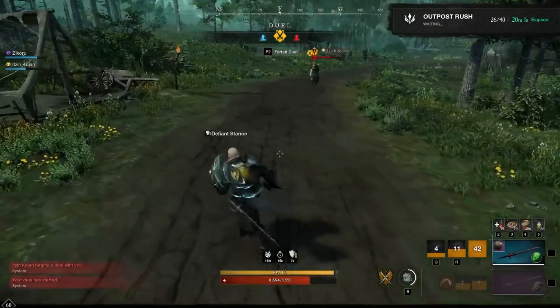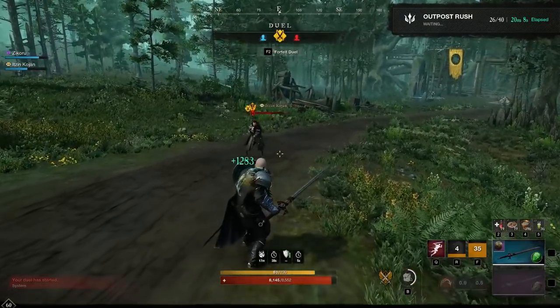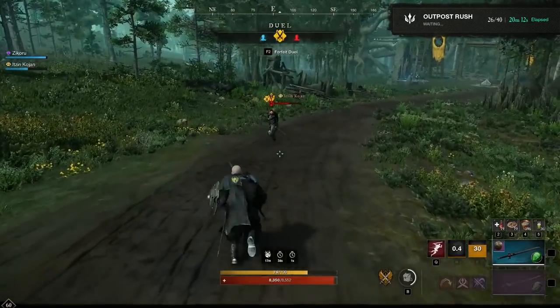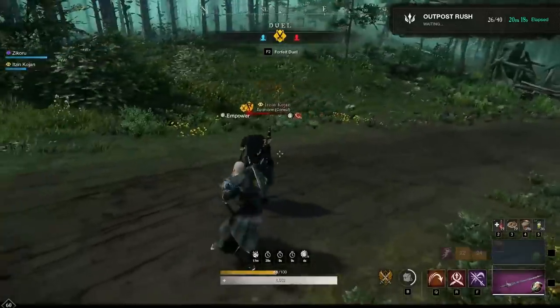As soon as you get your stun — which can also be off of Riposte, which we'll talk about in a minute — you want to move behind your target. Because of how efficient you are with stamina in a full dex build, I really like to dodge behind my target, and that activates the 15% bonus damage from the Opal in my rapier.